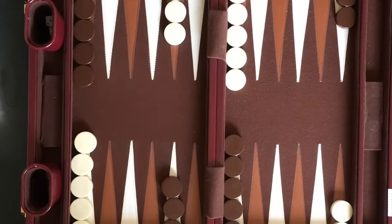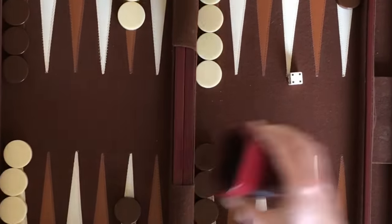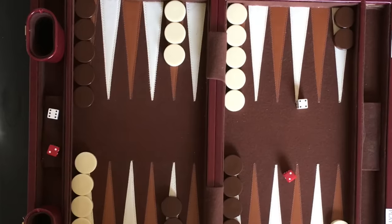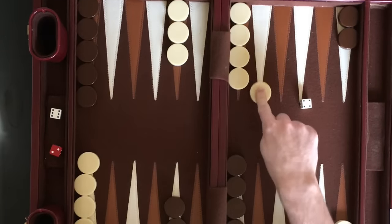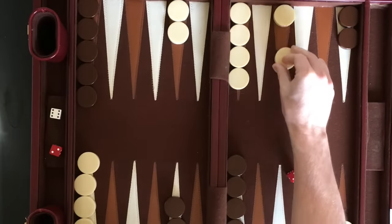The game begins with each player rolling 1 die. The player with the higher number rolled gets to use both dice for the first move. Player 2 rolled the higher 4 and gets to move first. The number rolled on each die equals the number of spaces the player can move a checker. Player 2 moves 1 checker 2 spaces for the 2 rolled and moves another checker 4 spaces for the 4 rolled.